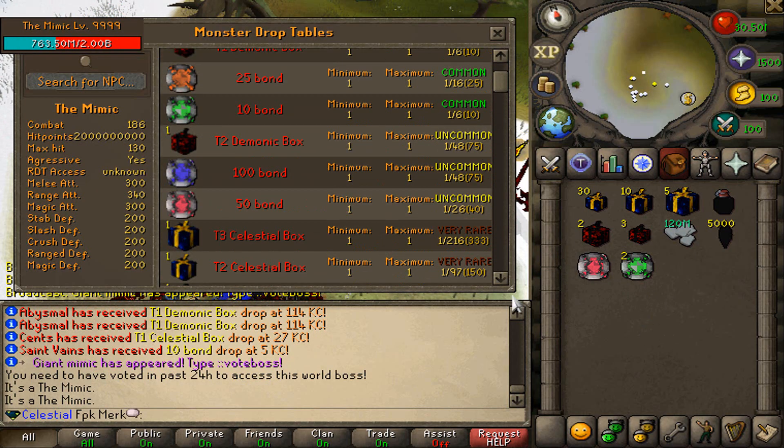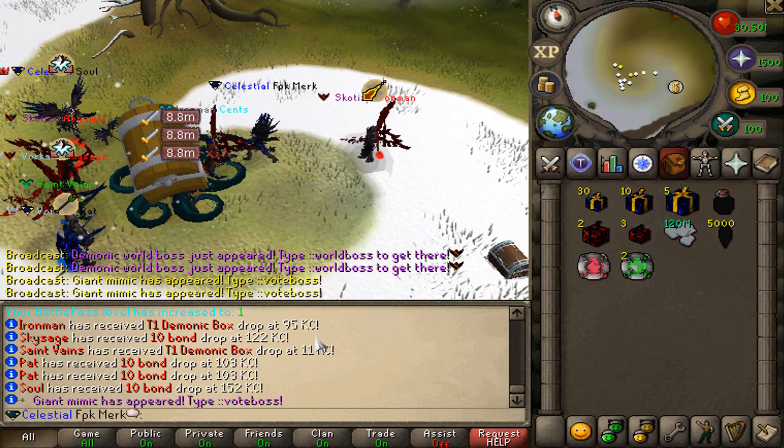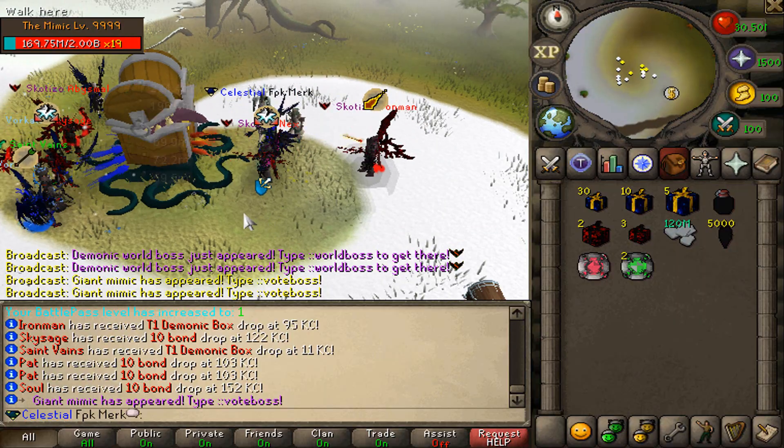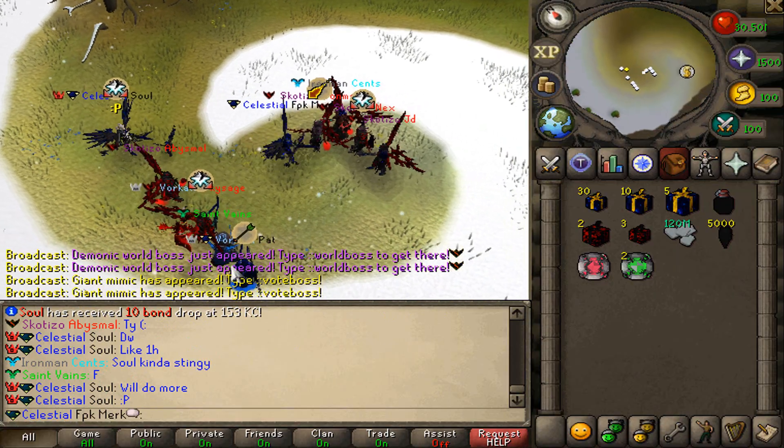The amount of money you can get from them is absolutely crazy — the drop tables are looking really, really good. We didn't get lucky this time, but somebody got a $250 bond right here. That's crazy.